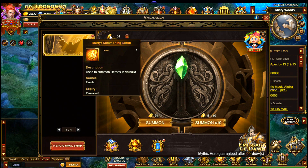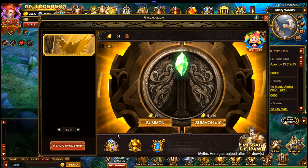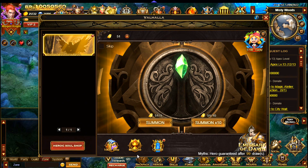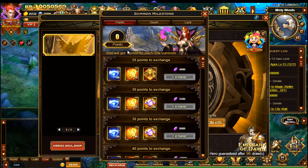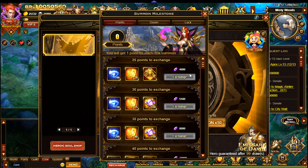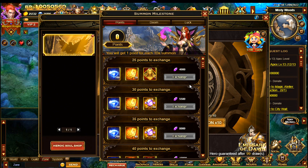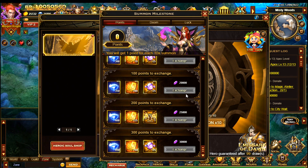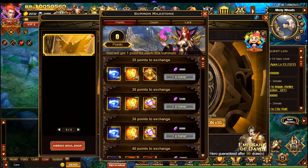This is what the new summoning scroll looks like — the Martyr summoning scroll. There's only one type of scroll now rather than the two that there were before. There are also some other features here, like the token shop and a milestone feature. It says a bit about what you can do, but I think it all requires amethysts to purchase the items. I'm not sure about that yet.